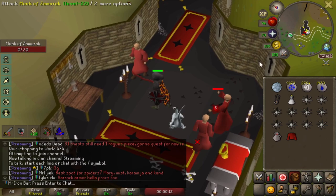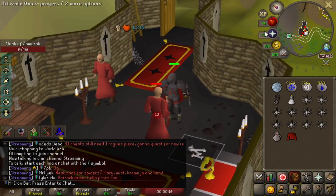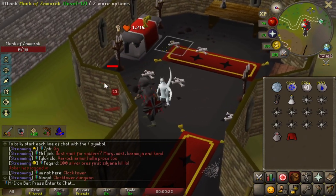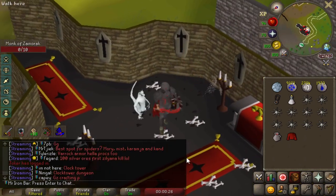We're looking for a lot of upgrades tonight. First thing I want to get is Dragon Boots, because those should be super easy to get. So I'm getting some God Wars Protection, and then shortly after we're gonna grab ourselves Defenders, and then we're gonna nab a D-Bow.